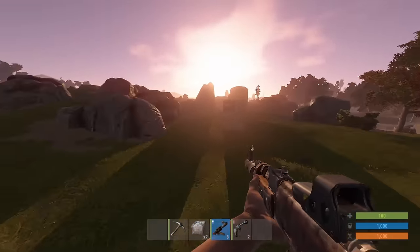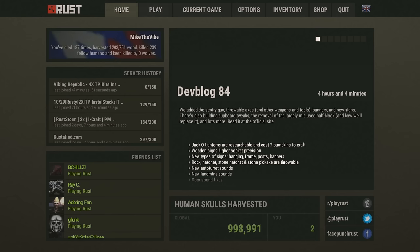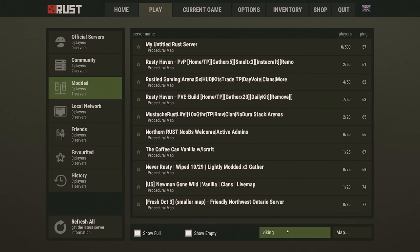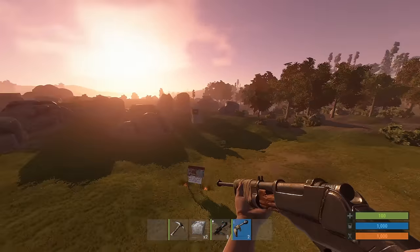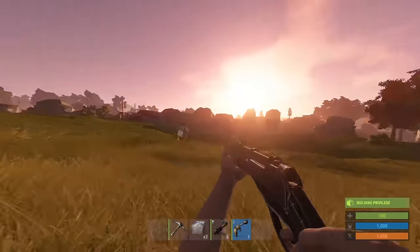It's got kits, it's got TP, it's got a bunch of things. Basically, go check it out. To join the server is very straightforward — go to the play tab, go to the modded category, search Viking. The title will be a little bit different, but it will say Viking Republic, and you can join from there. I'll be recording on here and it should be fun, so please join my Rust server — I'd love to have some players on here.